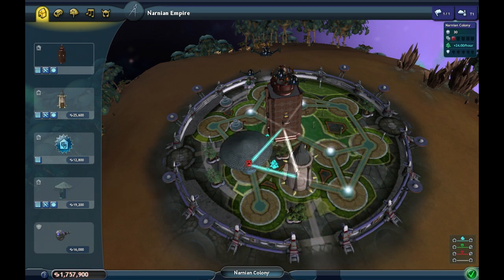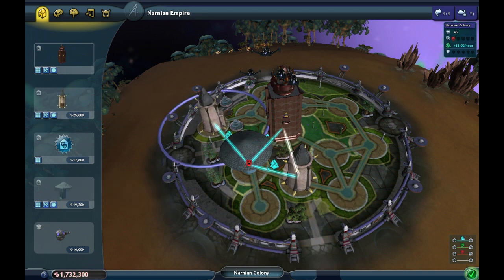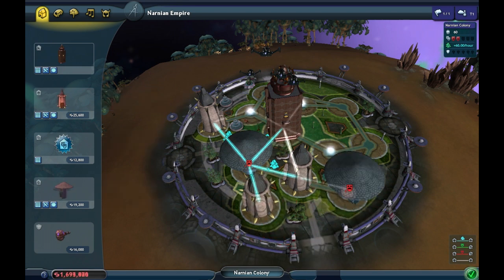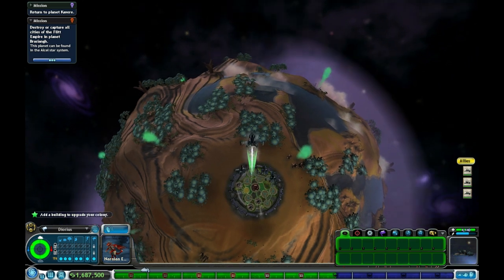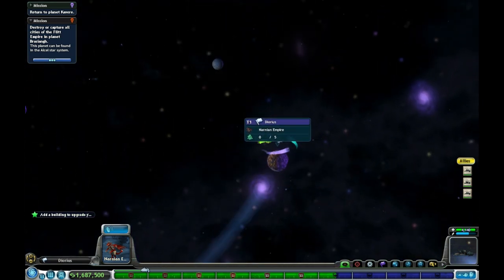Holy crap, this stuff is expensive here. These are some expensive buildings — I think they've always been this expensive, but whatever. It's still a pain in the butt. Terra score too low. Oh well — that'll do. Should get that done in a decent amount of time. Add a building to upgrade your colony, et cetera.